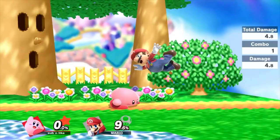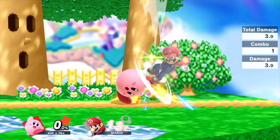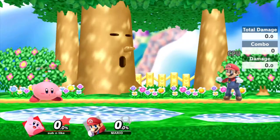Up tilt is an overhead kick which is a combo starter at low percents. It has more hitbox coverage than it did in Smash 4, with a late hitbox which gives one extra frame of intangibility. The move got more knockback than before, making it easier to combo into other moves, but this makes the move harder to chain into itself at high percents.